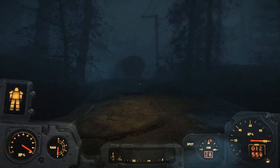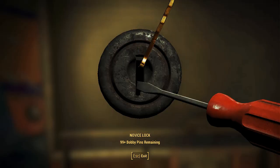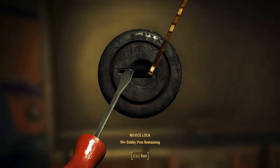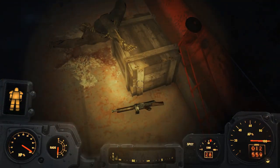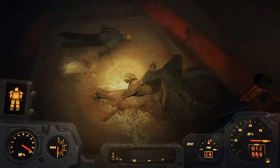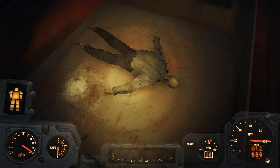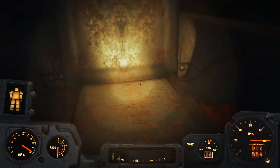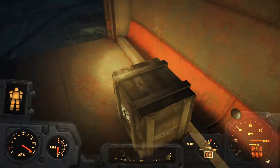I want to have a look inside the back of that truck just to make sure there isn't a suit of armour in there. Okay, so no armour but there's plenty of vim — I'll take that and whatever else is in there. Okay, there's nothing else there, leave it.